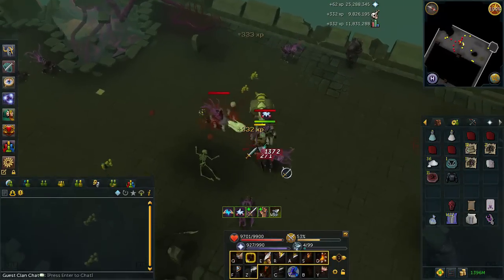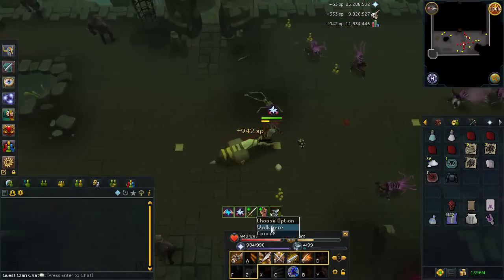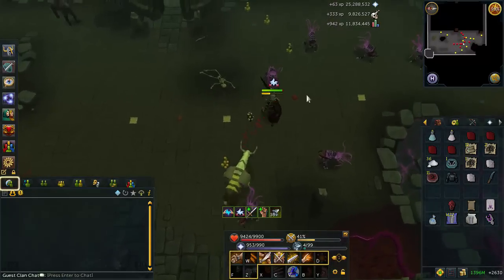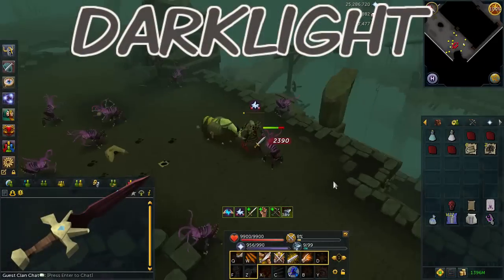Unfortunately, they're not going to be helpful on things like Kalphite Guardian, because their defense is just too high, and I'll go into why that is an issue in a second. But it is kind of interesting how there's several different items in the game that can really help you out against demons, give you bonus damage, and help you kill them faster, and I'll be going over those with you here.